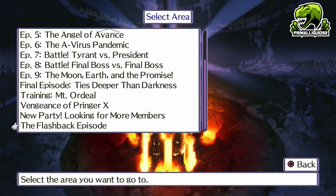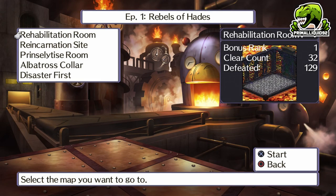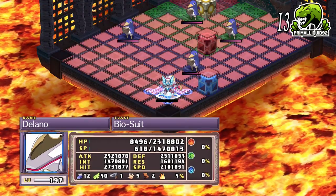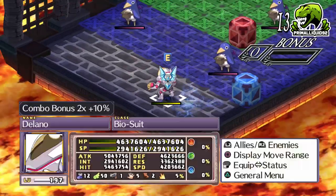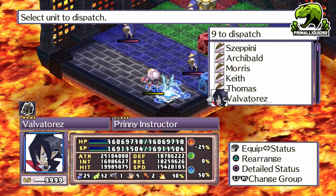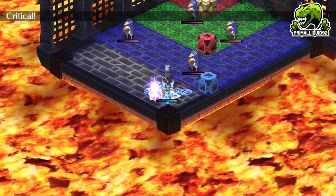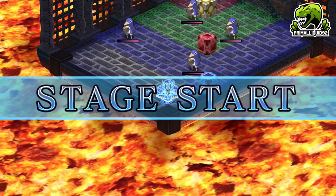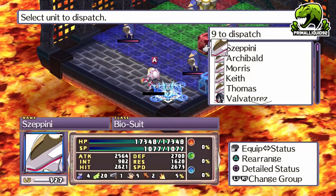Depending on what Disgaea game you started the series with, duping will either mean absolutely nothing to you or give you PTSD flashbacks depending on the game. For those who only got into the series with Disgaea 5, let me explain what duping is. In Disgaea 5 it was done in the Item World Mystery Room by climbing to the top of the super huge tower. In every other Disgaea game, it involved the Puppy Paw Stick, or PPS for short, and a lot of annoyance, irritation and luck.